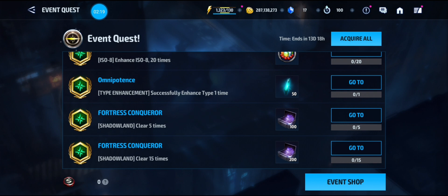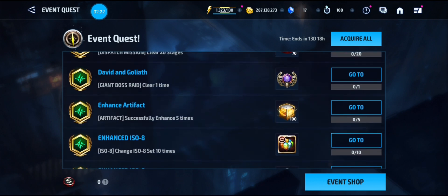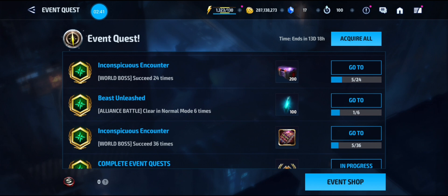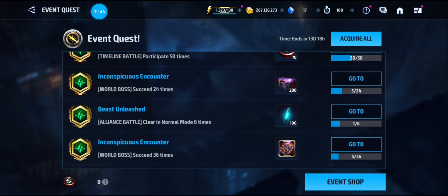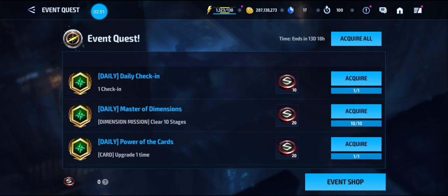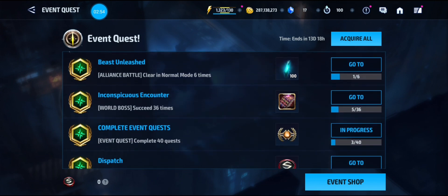Clearing 20 Shadowland stages gets you 300 EOD. Do one giant boss raid to get a level 8 potential ticket. Then 36 world boss runs get you a Time Surrender selector and a book selector. Six days of normal alliance mode gets another 100 CCF. 24 world bosses get you 200 EOD, and 12 world bosses get you 100 EOD.